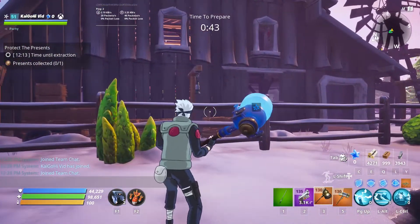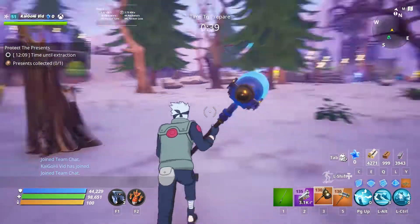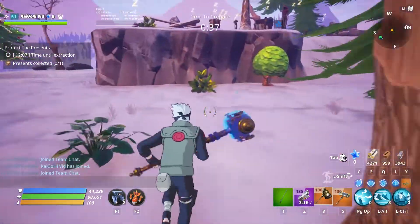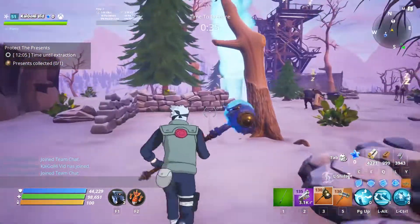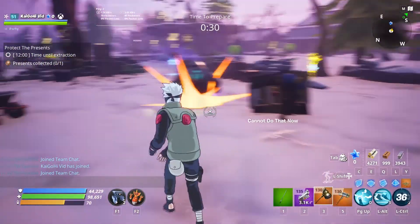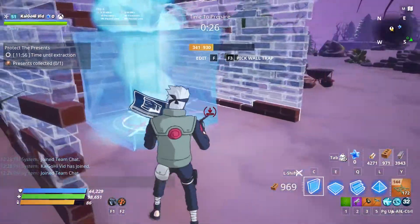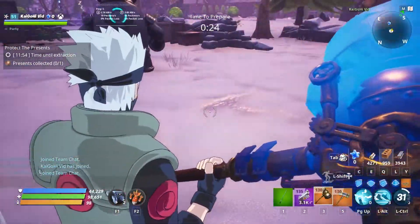Now that you know the location — right next to spawn in this barn — you just go up the stairs and it's right there. All you have to do is tag it. If someone else kills it, that's fine; as long as you do damage to it, it'll count for your Plankerton 'what's in the box' mission. You can pretty much leave the video now. We're just gonna protect one present and then let the time run out.